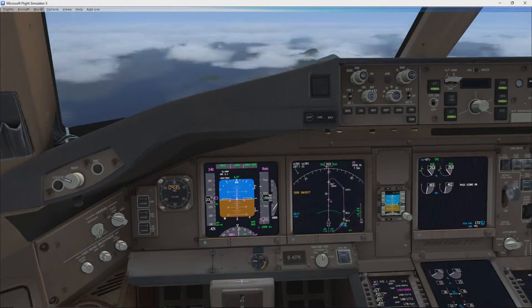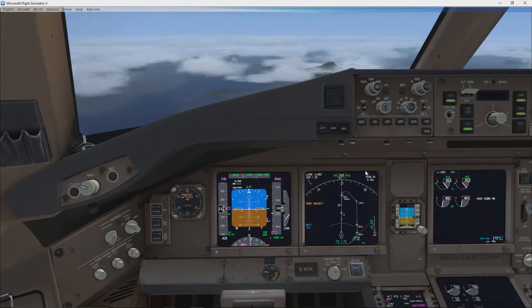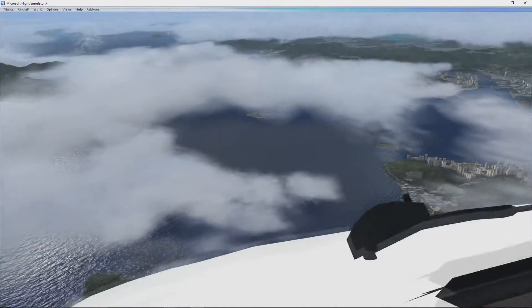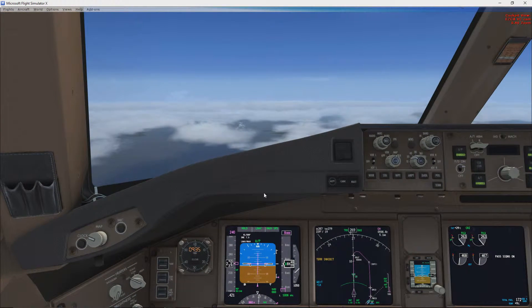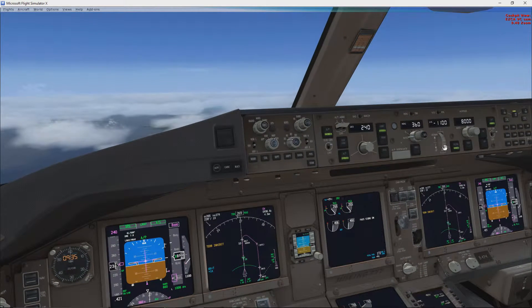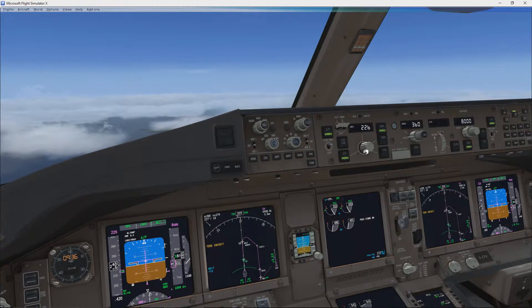We can get some weird flashy textures here. Our frame rates are definitely tanking now. Let's see if we can get a view of the city. Yeah, there it is — Hong Kong, and the airport's right over here. There's all of the buildings of Hong Kong. We're 500 above — 8,000 feet. We're going to go ahead and put an altitude hold on here.